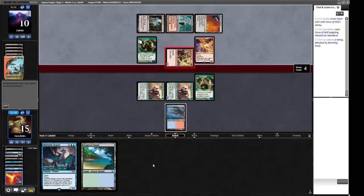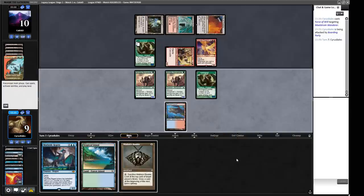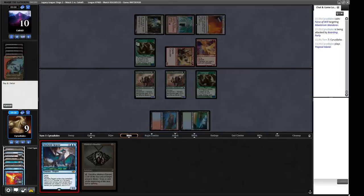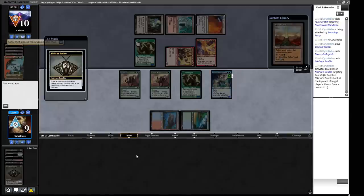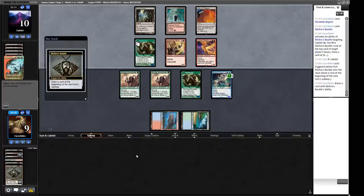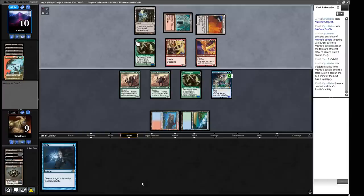They can attack with Boarding Party if they want. We get a massive Murktide which can gobble up anything and put their flyers into the abyss. We'll probably take six this turn, which is awkward, but we can block next turn and don't need to throw our Tarmogoyf away. A Bauble — we do a cheeky Brainstorm. I think we'd rather have the Channeler than the Stifle. We bury the Trop and the Stifle. We attack with our Murktide and they lose the Aurora Phoenix.